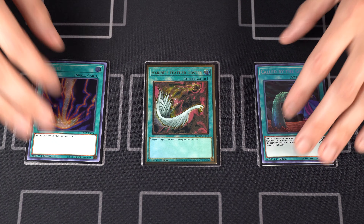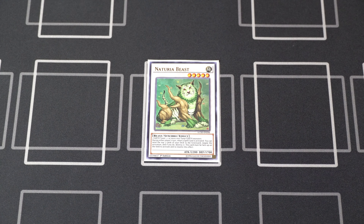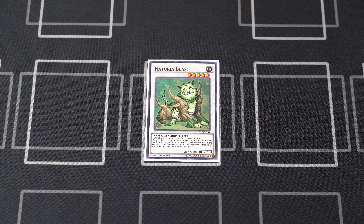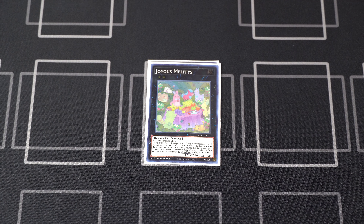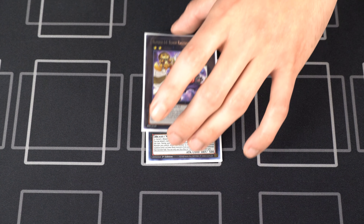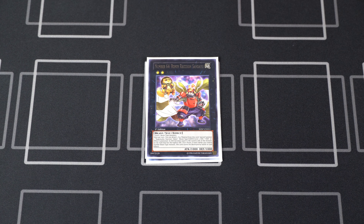Moving on to the extra deck — we have one Naturia Beast to stun your opponent and prevent them from using spell cards when you go first. Amazing — you can make this off one card, the Obedience Schooled spell card. Next up, the best Melfi Xyz in my opinion: Joyous Melfi. It can lead to multiple disruptions on your opponent's turn. He can return himself back to the deck as a quick effect and special summon out the number of materials attached — usually two — so you can special summon a Kalintosa or two and pop your opponent's cards, or bring back Melfi Puppy or Caddy to generate more advantage.